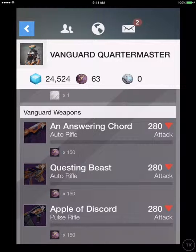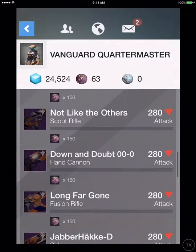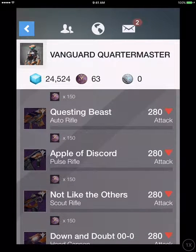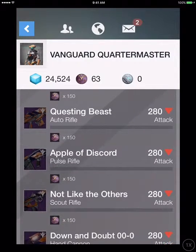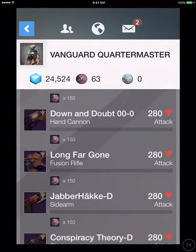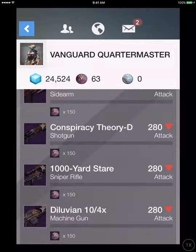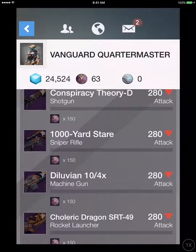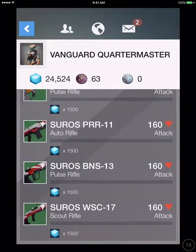For weapons, he's selling all the guns this week: Answering Chord, Questing Beast, Apple of Discord, Not Like the Others, Down and Out, Long Forgotten, Jabberhacky D, Conspiracy Theory D, Thousand Yard Stare, the Dullivan 10-0, the Dragon, and then some greens.